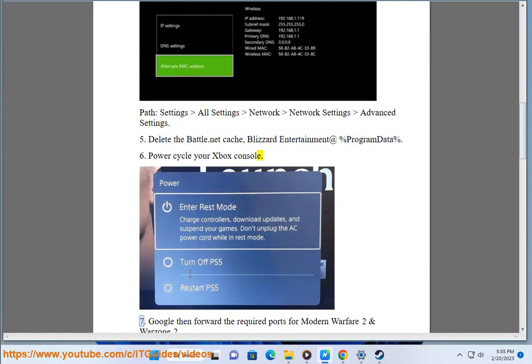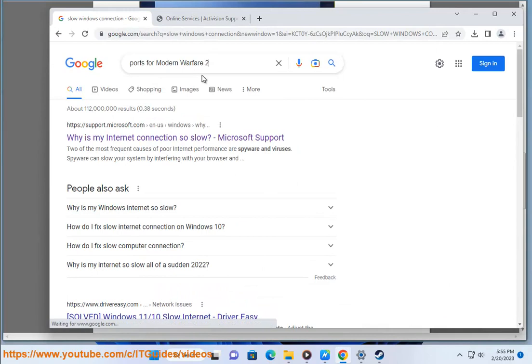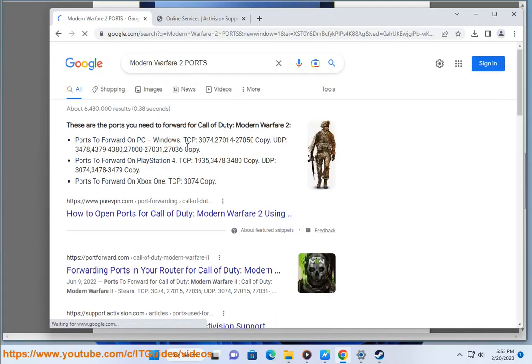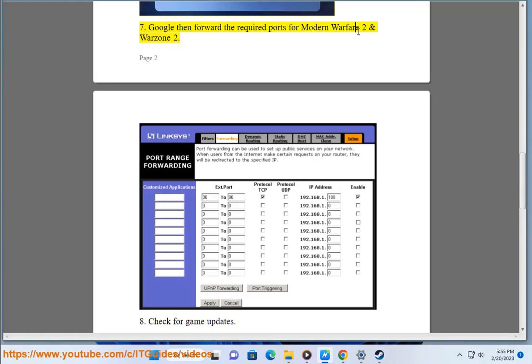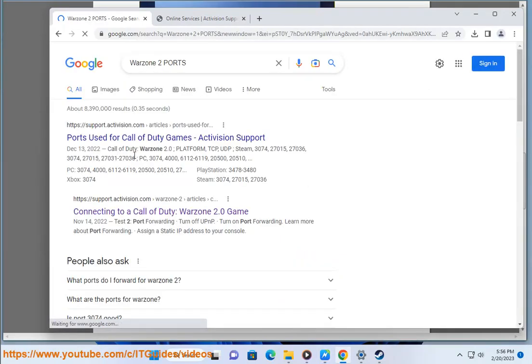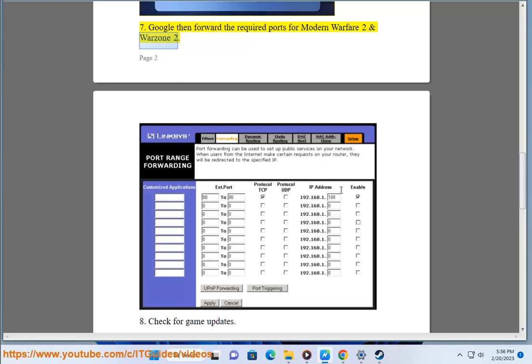6. Power cycle your Xbox console. 7. Google and then forward the required ports for Modern Warfare 2 and Warzone 2. 8. Check for game updates.